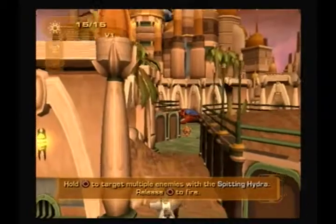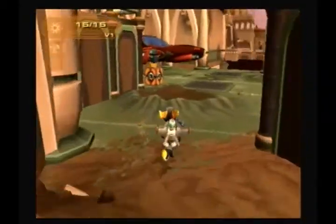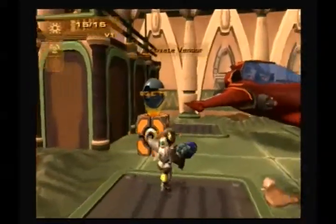Hold circle to target multiple enemies with the Spitting Hydra. Release circle to fire. That's basically it for this planet. We can come back any time — I will be coming back later for more secrets and bolts.